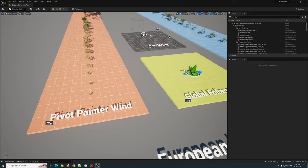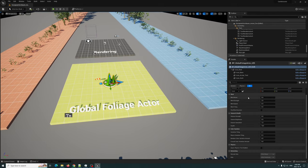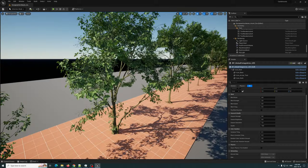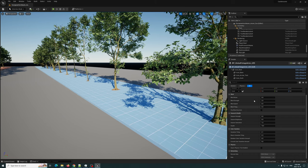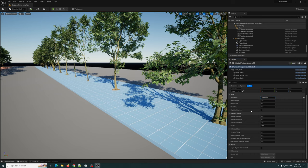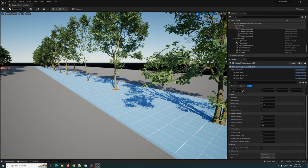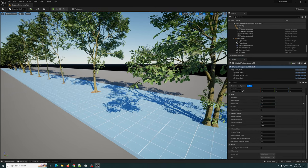Here are all the trees. You have Pivot Painter wind like you had before, and Simple Wind. Then you have a Global Foliage Actor which you can use to change the season. Here's the Pivot Painter one, and you can see the wind strength — you can up that for a little more wind noise, which adds a nice effect. Let's reset that and bring the wind speed up.